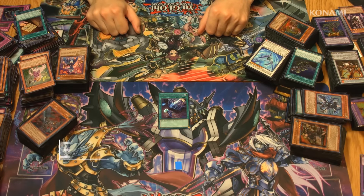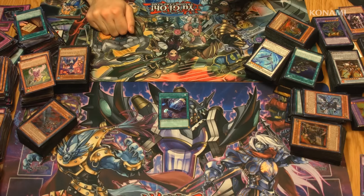Foolish Burial Goods is a spell card with a very simple effect, but why it's good is a little bit more complicated. When you play Foolish Burial Goods, you can send any spell or trap card directly from your deck to your graveyard.